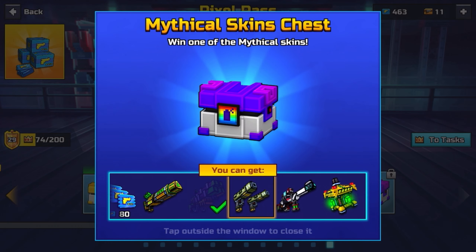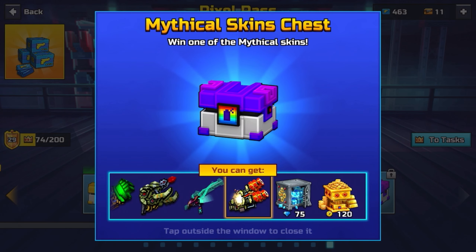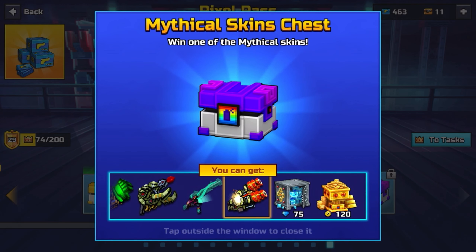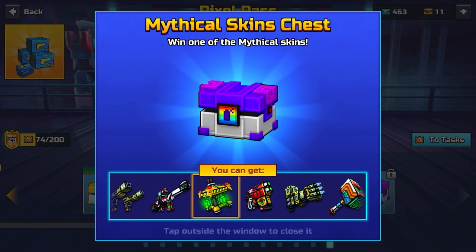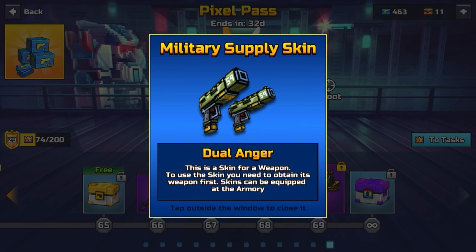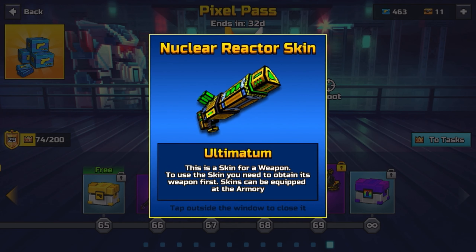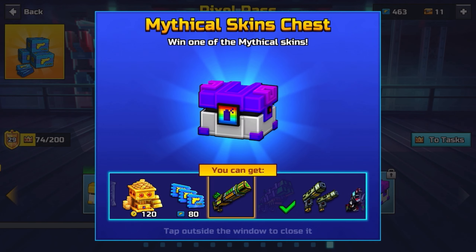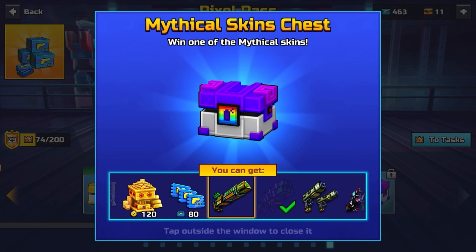I mainly have every weapon from all the skins — pretty much every weapon except for 3: the Dislike, which has a pretty nice skin; the Ultimatum, which I want really badly; and the Dual Anger, which I'm probably gonna get soon. But right now my biggest goal is to get the nuclear reactor skin and get the Ultimatum offer.